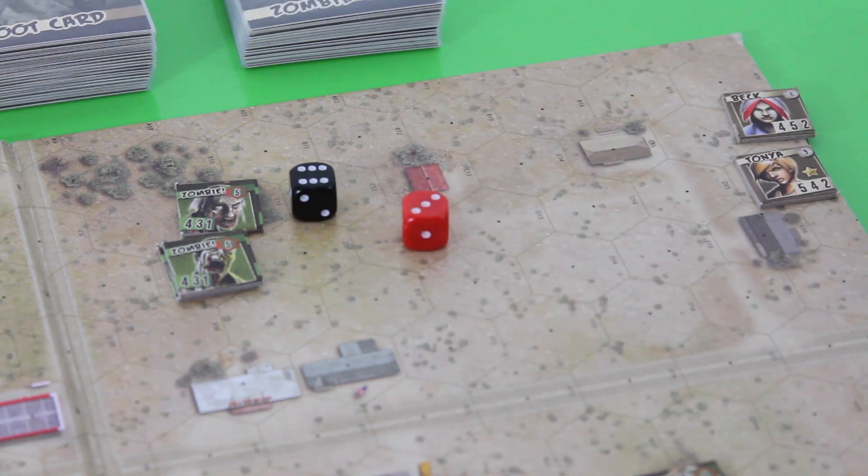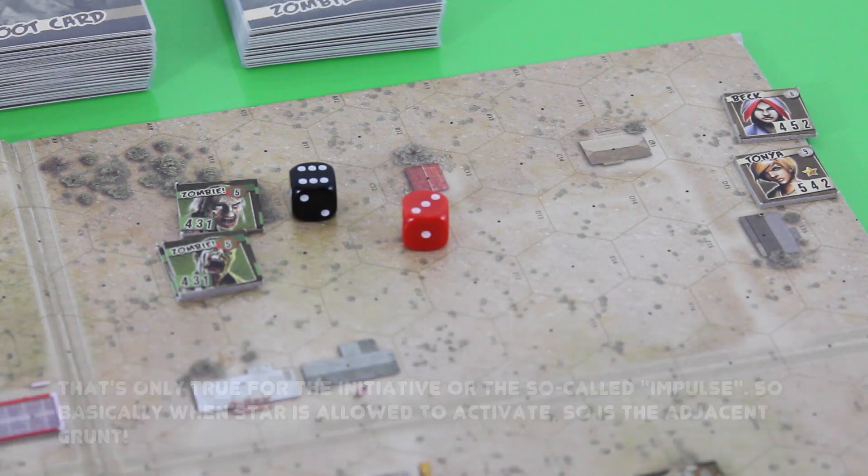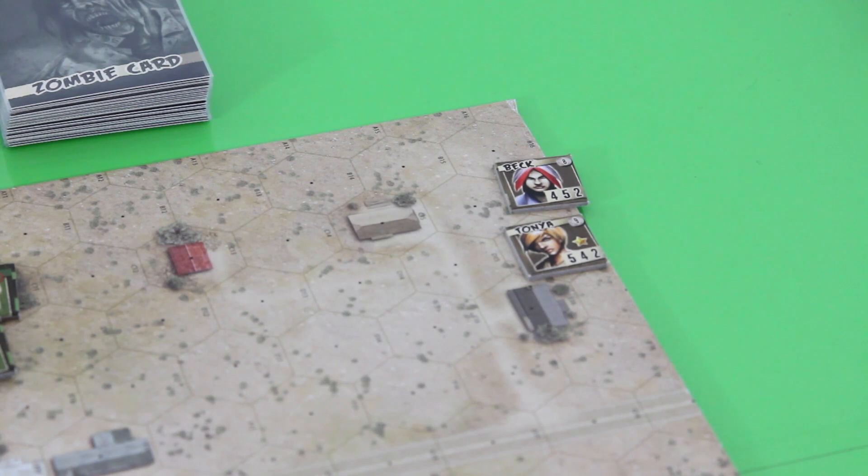Now we check our initiative roll of 3. Back has rep 4 and Tonya has rep 5 — both higher than what we rolled, so both can activate. There's an additional rule: a grunt adjacent to a star can use the star's rep value for initiative. Each character who matches or beats the roll is allowed to take an impulse — meaning they take their actions. You can move up to your movement value, take an action, move partially then act, or act then move. Actions include shooting, searching, healing, and more.